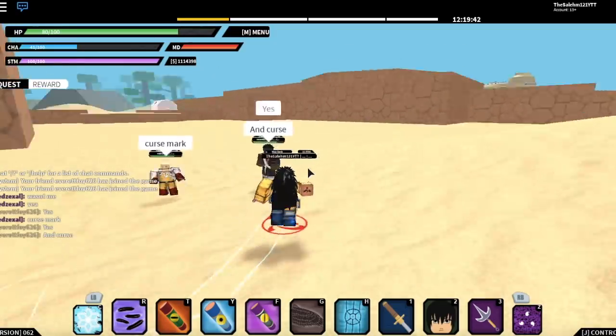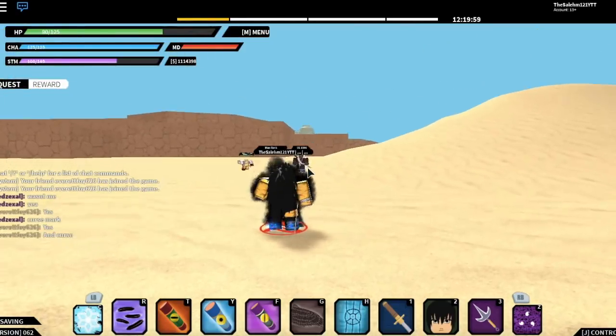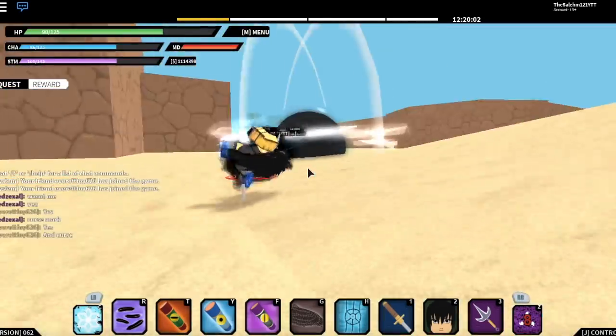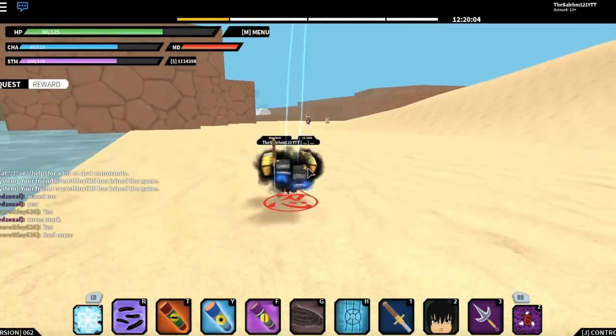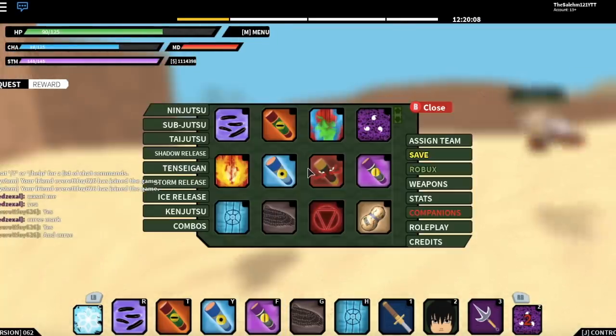The fourth subjutsu is the Curse Mark, which is a mode. The special move is almost like a rocket — it moves you around and you can keep swirling and attacking over and over, which is pretty dope. It creates a black bubble around them.